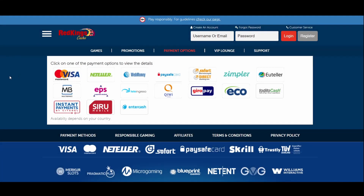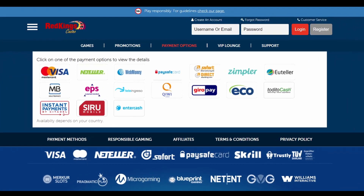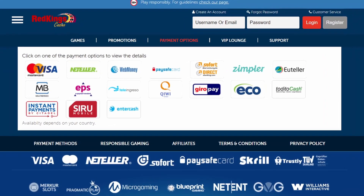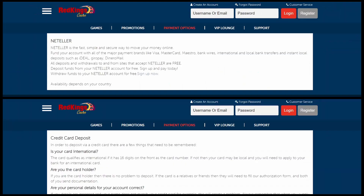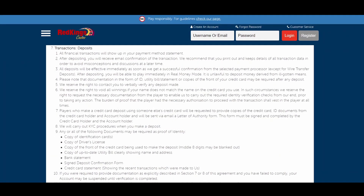Casino Red Kings offers the following payment options for depositing: credit and debit cards — Visa, MasterCard, Maestro, Switch, Solo — as well as Trustly, Neteller, Skrill, Ecopays, Fast Bank Transfer, PaySafe Card, Sofort, Instant Payments by Citadel, INTERAC, and WebMoney. The minimum deposit is 10 euros.